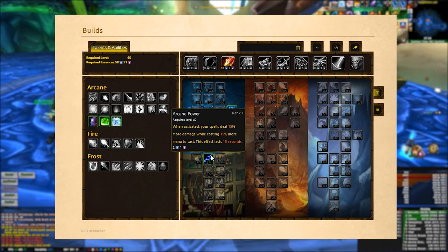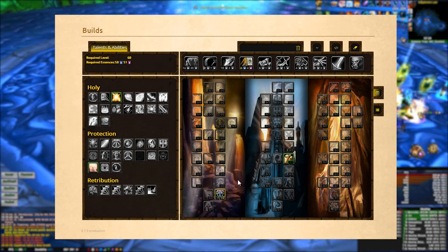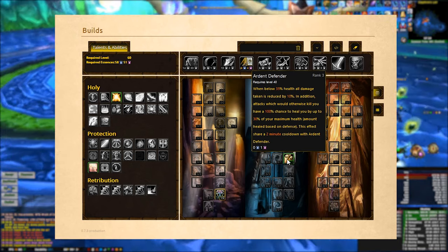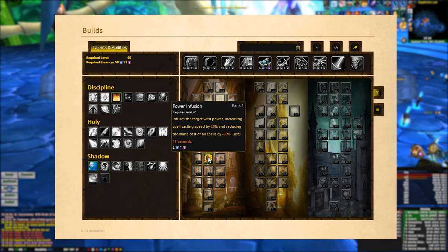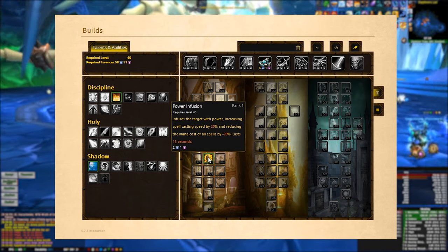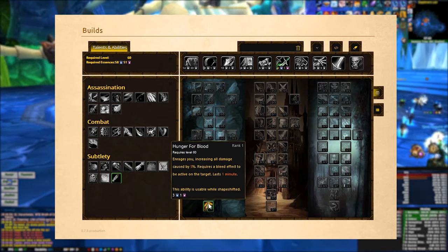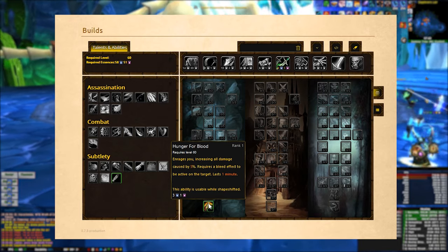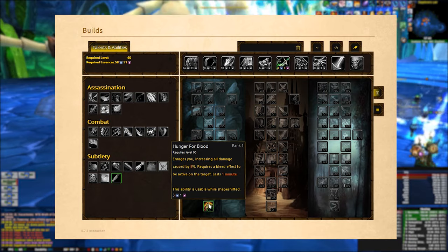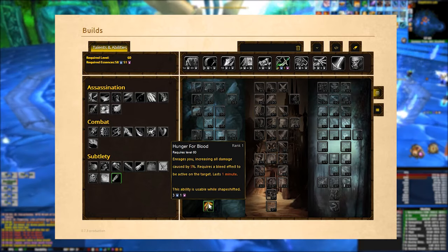Arcane Power is a big burst cooldown. In the Paladin tree we have Enlightened Judgments for hit rating — if you don't need it you can drop it. We have Ardent Defender which is a lifesaver; you'll want this in every raid build really. We have Power Infusion which increases our spellcasting speed by 20%, and twinned with Arcane Power it's a massive burst cooldown. In the Rogue tree we have Hunger for Blood — I get a lot of questions about this because I put it in all my DPS builds even for casters. Normally in a raid someone is applying a bleed effect, which means you can proc Hunger for Blood — just a flat 5% damage increase. It's very strong for one talent essence and you'll want to pick it up.